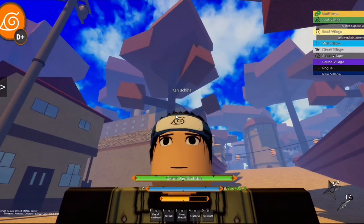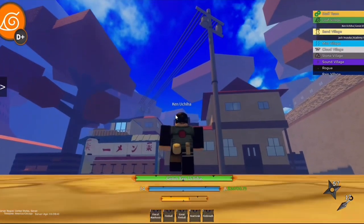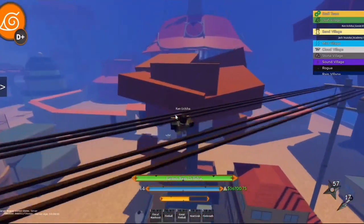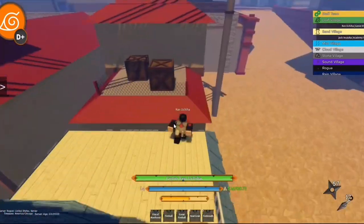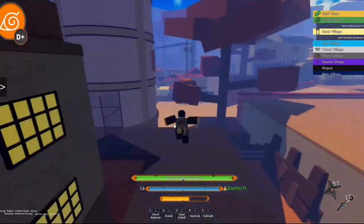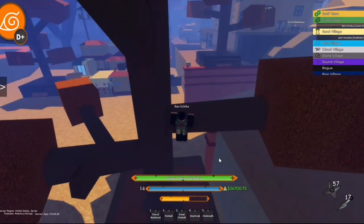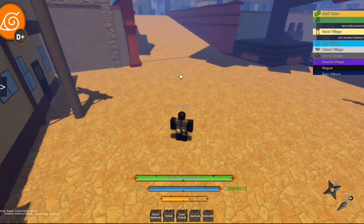So the first thing I want you to do — do you have Lightning Web? My elements are fire and water, no Lightning Web. Okay, how many skill points do you have left? What moves do you have? Fire Manhood, Fireball, Heat Grab, and Fire Breath.